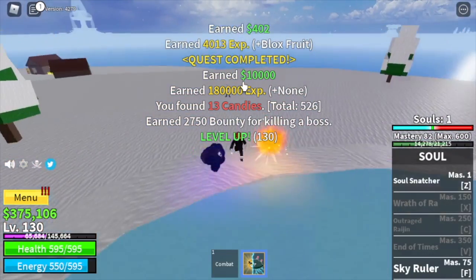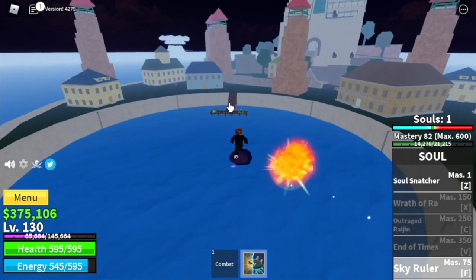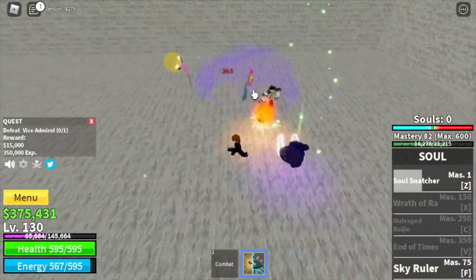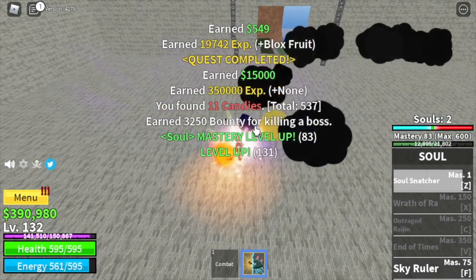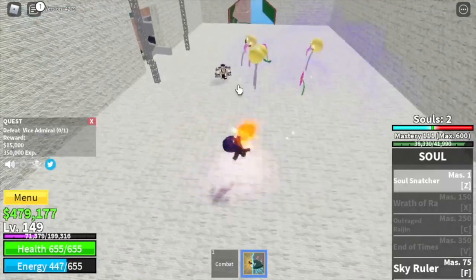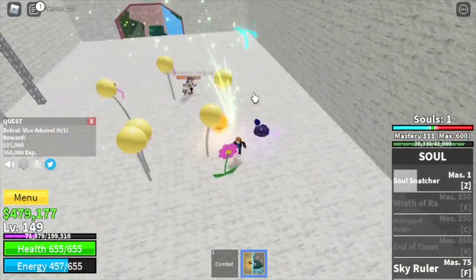Stat check before we move: 100 melee, 190 defense, blocks fruit. For the marine fortress it's kind of hard with the petty officers, so stay in this area until you reach level 225. Why 225? I compared the vice admiral's 350,000 experience to the sky bandits' 250,000 and the dark master's 350,000 — it really depends on you if you want to go to the skylands, but this strategy worked for me. The goal is level 225, then server hop with the vice admirals.